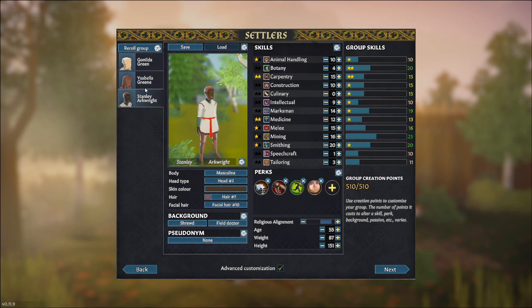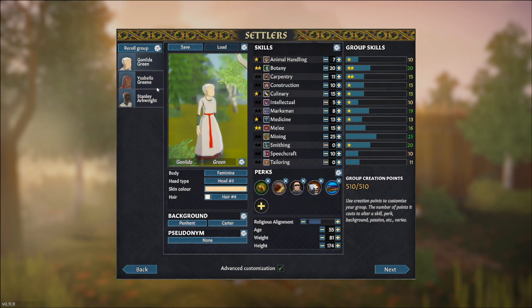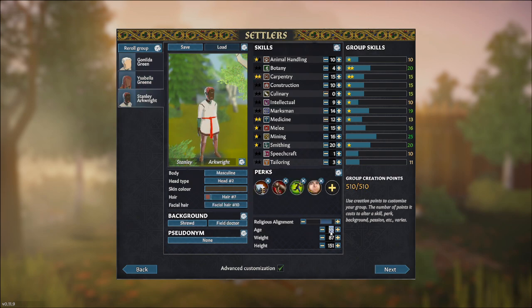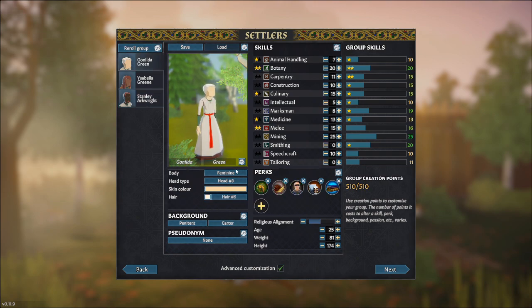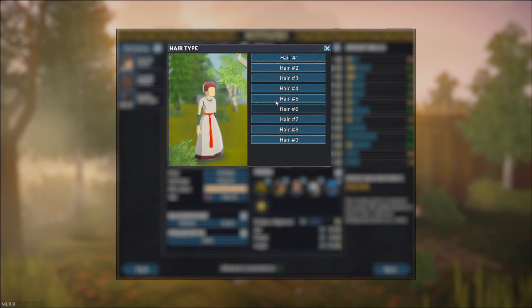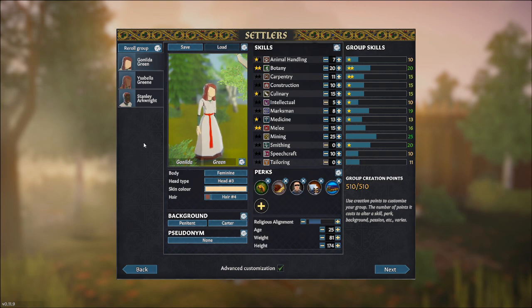Now that you've spent all 510 creation points, before you go Next look at the age of your characters. You want your characters young — we've got some very old ones. You can change height, weight, and age, so change each person's age to 25. You can also change your character's appearance. Let's give Ganilda a different hairstyle — no gray hair. Everyone should be young and no one's gray. You can change every aspect of their look apart from their clothing.